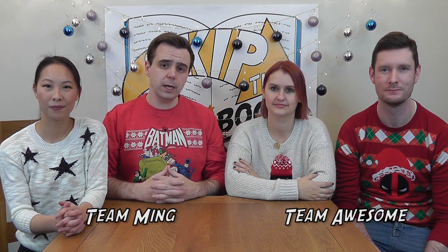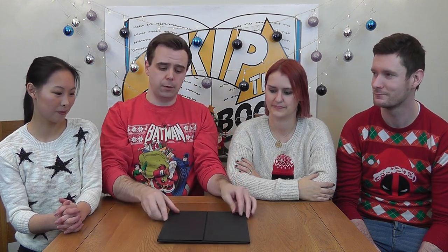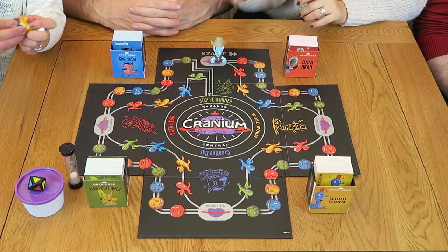To play Cranium you'll need to divide into teams of at least two players, and the game can be played with anywhere between two and four teams — tonight we're joined by Brian and Hazel. Start by unfolding the game board in the centre of the play area. Then place the boxes of challenges next to the game board where they can be reached by all players, along with the timer, the dice and the clay. Each team chooses a character and a hairdo before placing them on the starting planet Cranium. Each team should also take a pad of paper and a pencil, and then we're good to go.